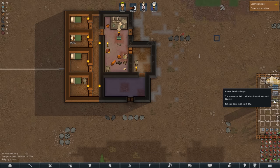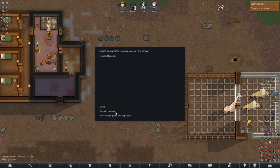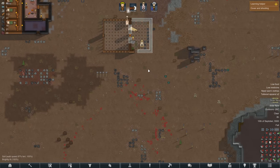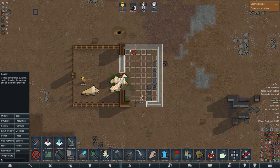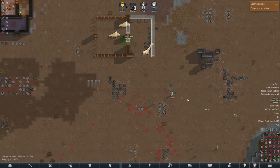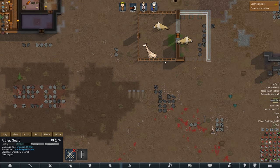Oh no - a solar flare. All of my electronics will turn off. I have none, by the way. Order, cancel. I didn't really need grass, buddy, I'm not going to lie to you. Go and do something else. We'll put the grass in later.